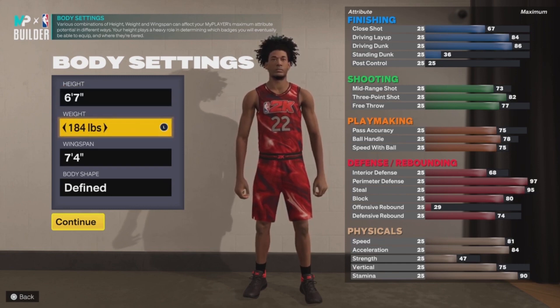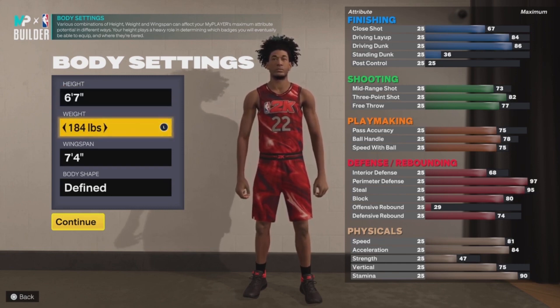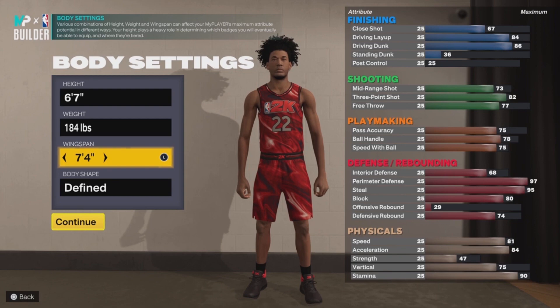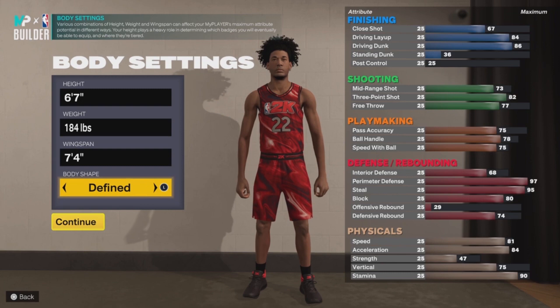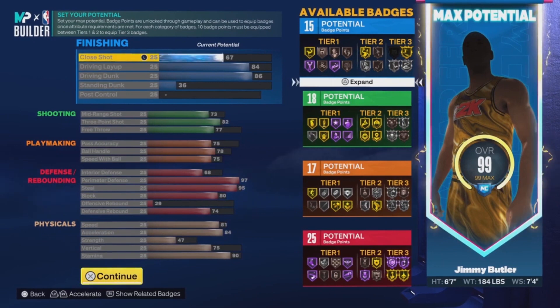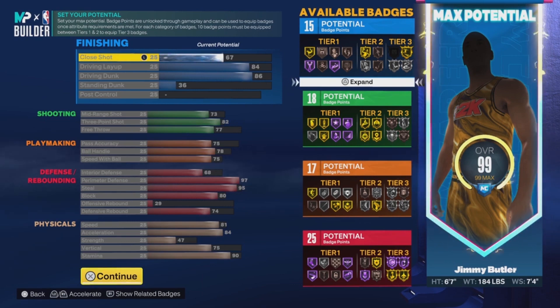For the wingspan I went with 7'4". Body shape doesn't matter — you guys can choose any body shape you want, but Built is also a good option. Now this is where I'll be showing you guys the build. For the badges, you guys should get a total of 15 finishing, 18 shooting, 17 playmaking, and 25 defense. I'm going to go over the key badges for every category.